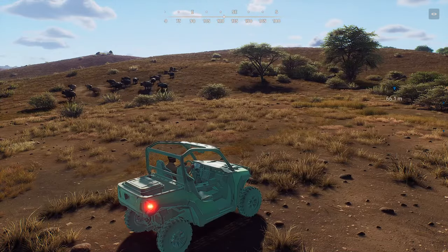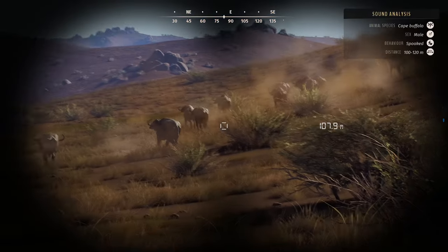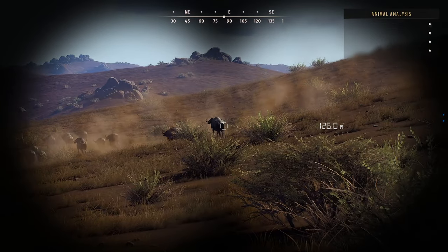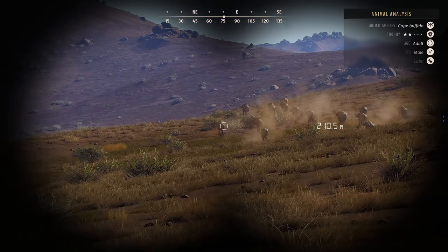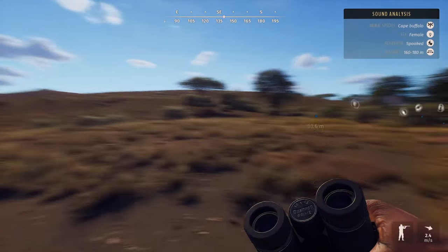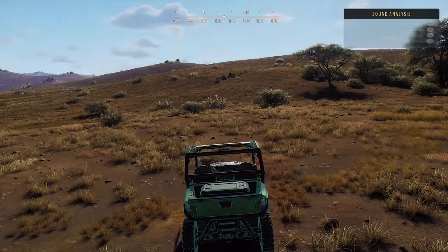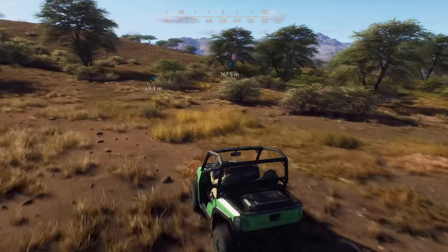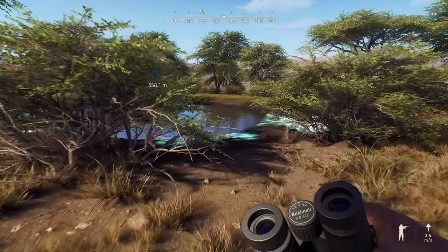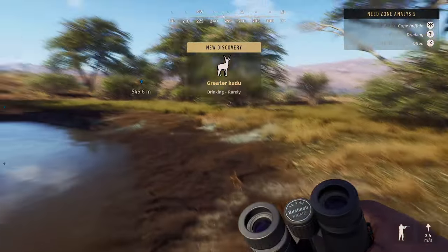I don't want to spook these guys because I really don't need this game to crash. Wait — this is the drink zone. Are you the ones with my four-star in there? I think my four-star might have died. I'm so confused — where's the herd that's at that drink zone? That was the one I spooked into it — so where in the world is the one that's supposed to be here?